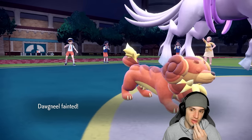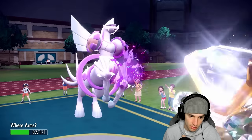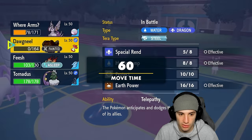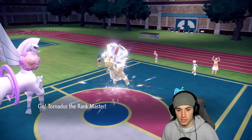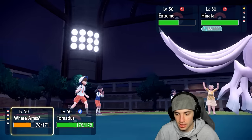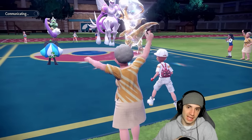Palkia goes down — am I KO'd? Can it soak a Dragon Pulse? Oh my god, so bulky! Now Ogrepond is slumped and Spatial Rend will KO Dragonite. I bring out Tornadus. I Terastallize Steel because I don't want Extreme Speed KOing me — I just double down with Bleakwind Storm and go from there. I like it a lot. Ogrepond is just massive, look at it. The Doxspun combo didn't work too well early since they doubled down on Spores, but we're playing the back end really well.